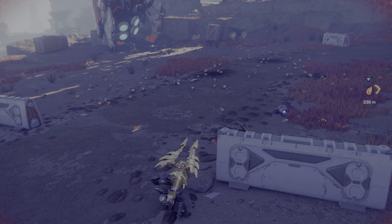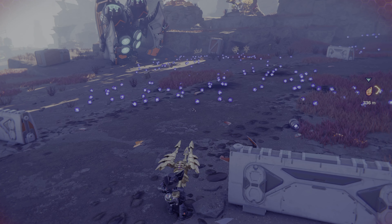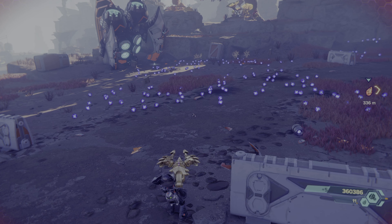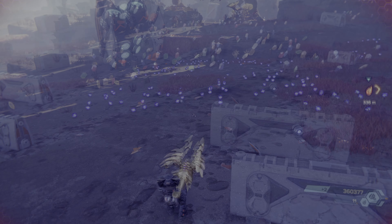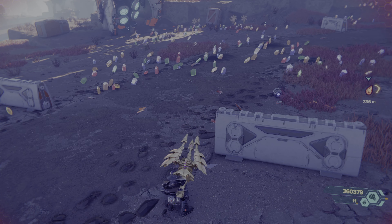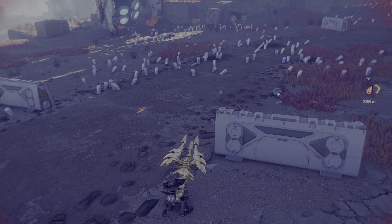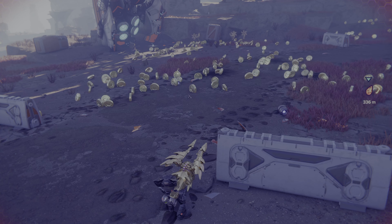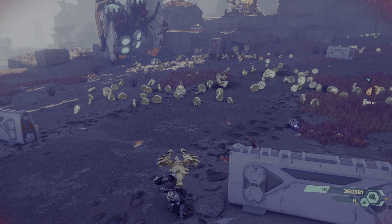Now let's check out some unlockables. You can switch out the bolts for various items, such as blue orbs — which some people think might be a reference to the blue orbs from the God of War series — Rupees, which are an obvious reference to the Legend of Zelda series, some Overcharge from Sunset Overdrive, and lastly gold coins, which some people think is a reference to Super Mario Bros.